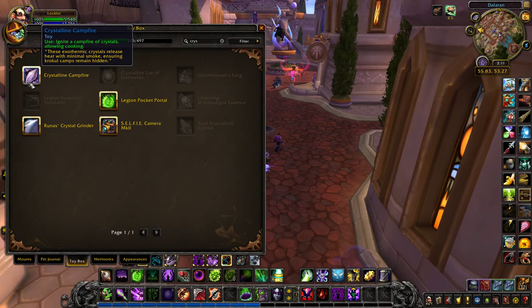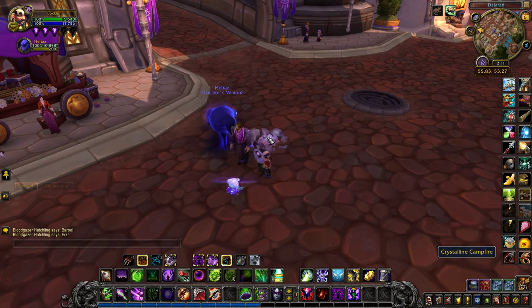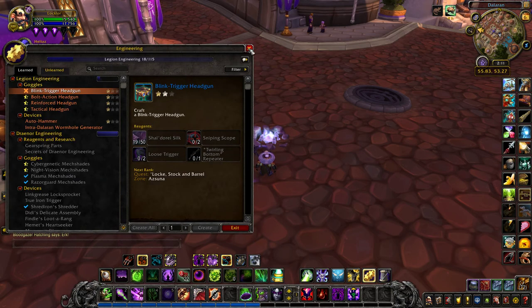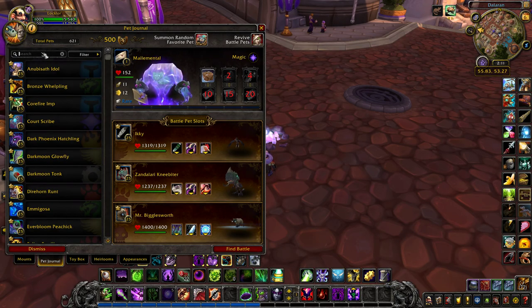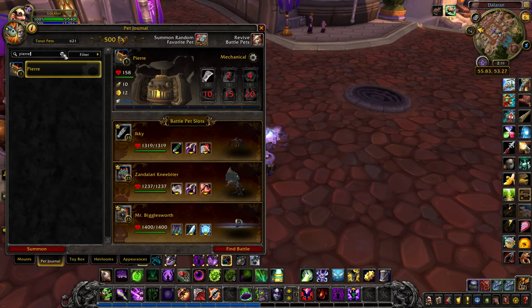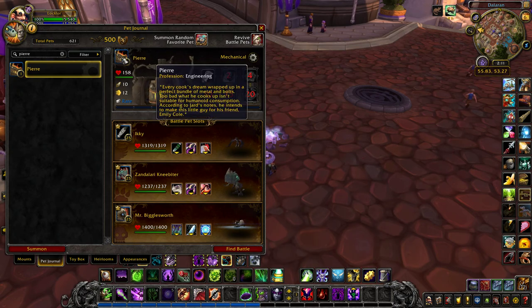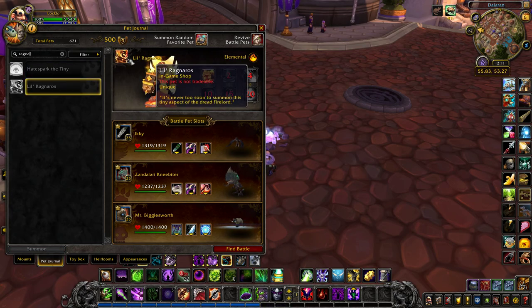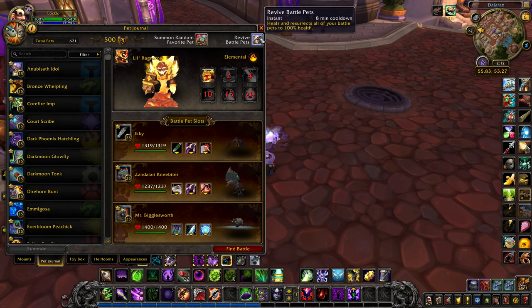A couple of quality of life things you can use are items that grant you a cooking fire. This one was acquired in Argus — I just like using it because it's unique looking compared to a regular campfire, but you can also summon some pets that double as a cooking fire. There's one from Pandaria — I think the recipe was on the last island they added. Another one that counts as a cooking fire is Little Ragnaros. You can always double up some of these pets as other items like a cooking fire, so it really comes in handy.